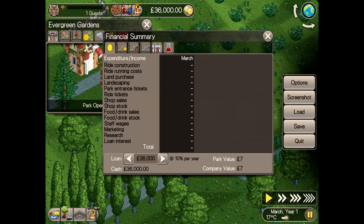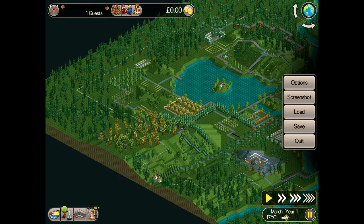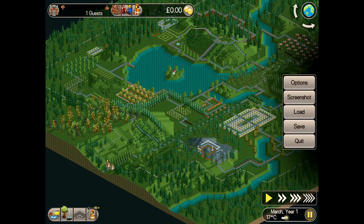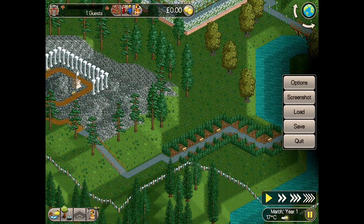First thing: there's 10,000 of the large 40,000 loan amount already drawn when I begin the scenario, so to cut those repayments down I will pay it back in full and extend it as I need to. It's a huge park with lots of gardens in place but no evidence of a theme park. I'll need to build one and attract 1,000 guests by the end of year 4.